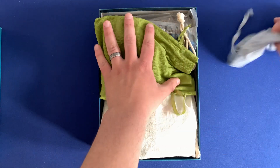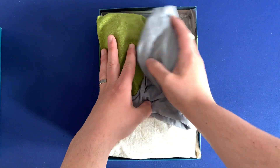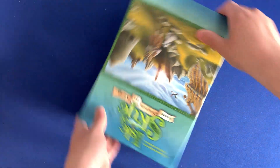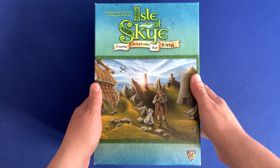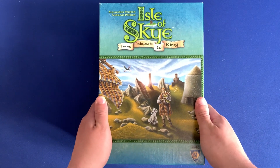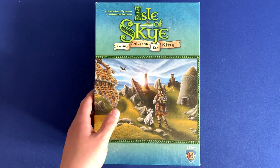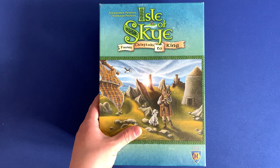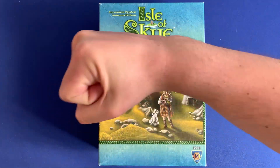Our Druid tiles and our objective tiles go in last. And that is organizing Isle of Skye from Chieftain to King with all expansions — technically no lid lift, but a larger box than you started with. If you have any questions about what you saw here, please let me know down in the comments below. If you have a different idea on how you organize your copy of Isle of Skye, I'd love to know. Do you have any games that you want to see organized? Once again, please let me know down in the comments below. Thank you so much for watching. Side game strong.